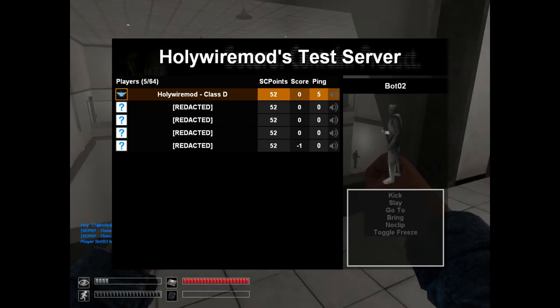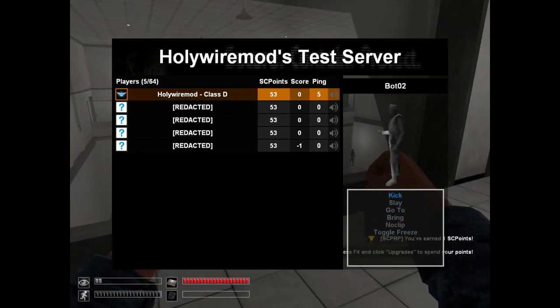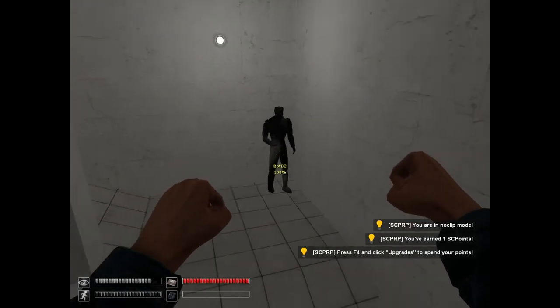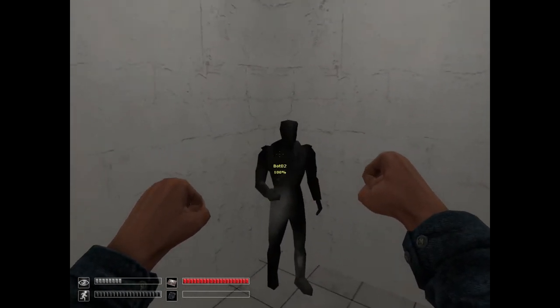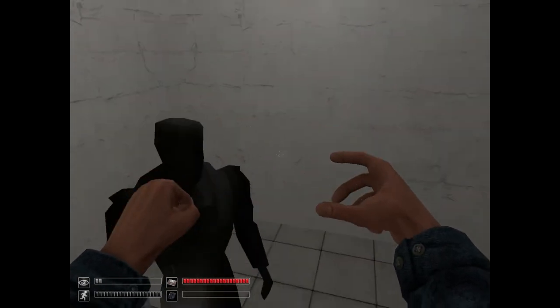What about bot two? Bot two needs help — he's stuck, he's frozen, he doesn't know what to do. So let's go to bot two. When you go to somebody, it puts you in noclip automatically. Now let's look at him. Bot two, you're frozen — let's fix you. Now you're unfrozen.